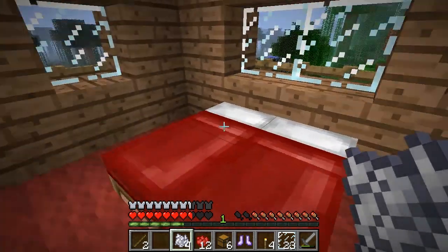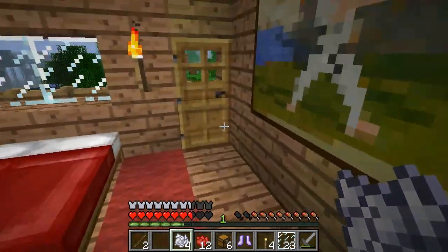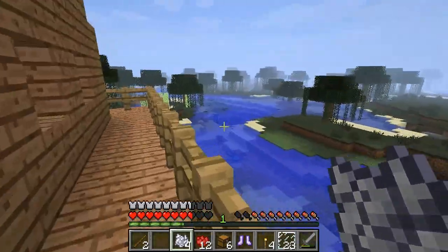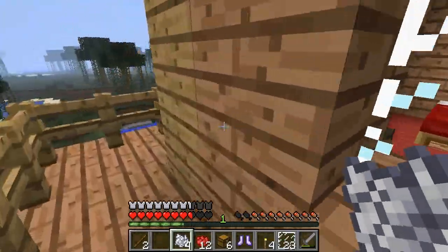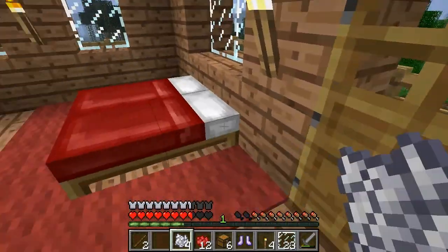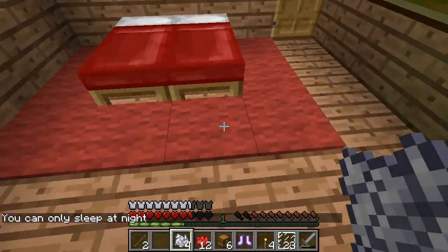As you can see, things are quite different because I now have a nice vista. I built up a second floor — beautiful vista you can see outside the house. And it's always great to have your bed up on the second floor because if monsters spawn, you don't have to worry about them being close to your bed.